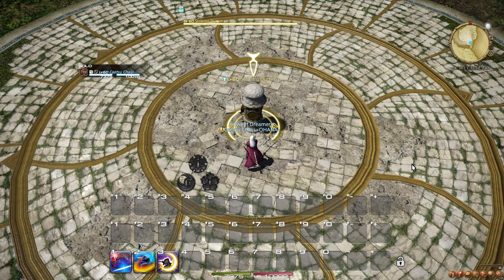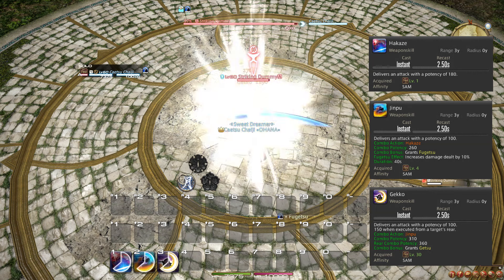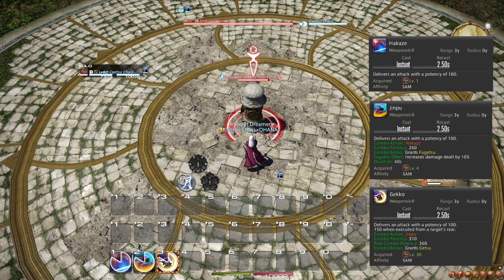Your first combo, Hakase, Jinpu, Gekko, gives you a 10% damage bonus called Fugetsu, caused by Jinpu, as well as the Sen Getsu. Additionally, Gekko does extra damage when performed from behind your target.